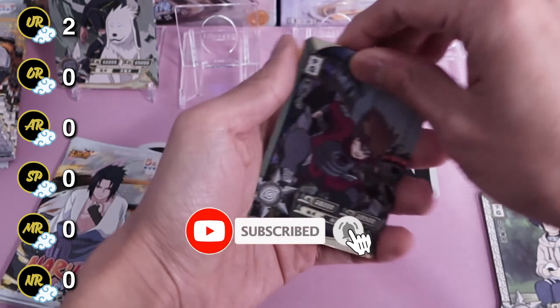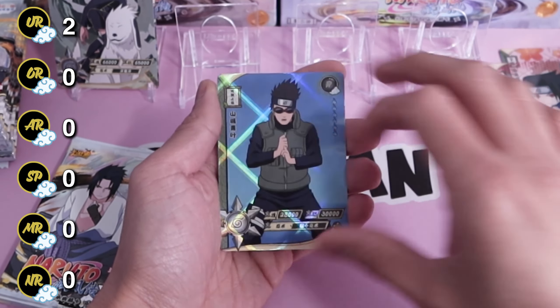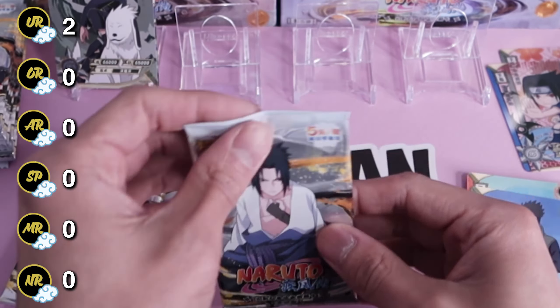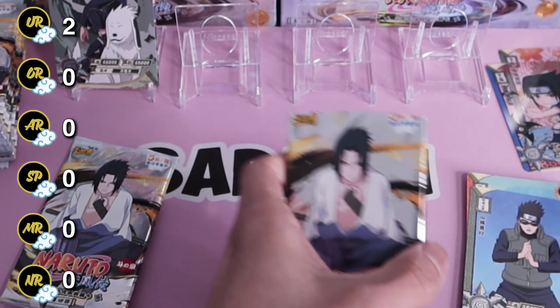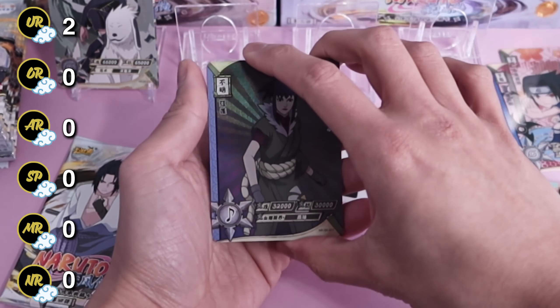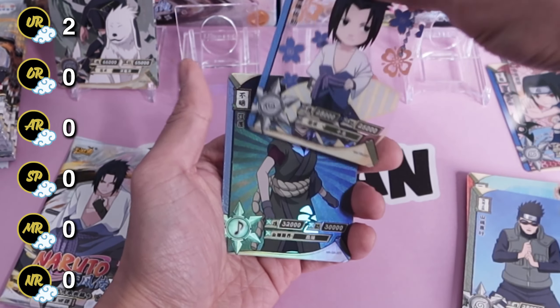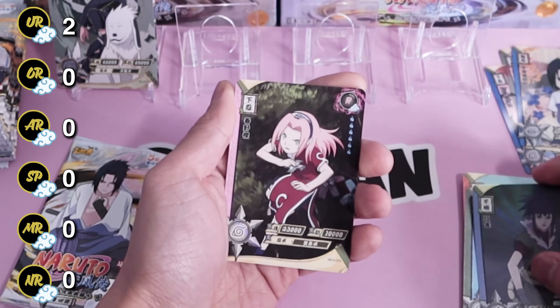Sasuke TR, Chouji, Kamakichi, Naruto, and Aoba — he's cool. I miscut this one; sometimes that happens when you cut four at a time. TR is Sasuke again, and this is Guren from the filler arc.